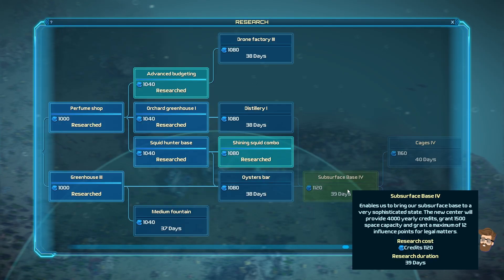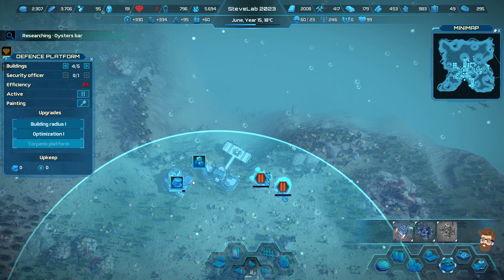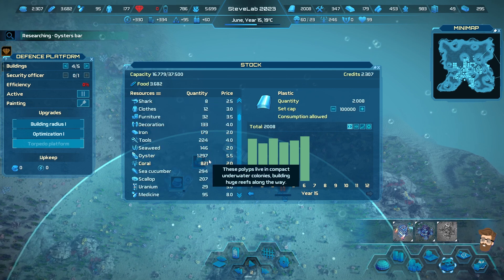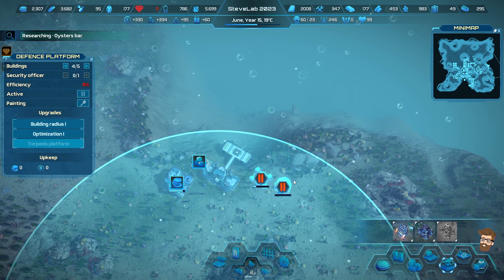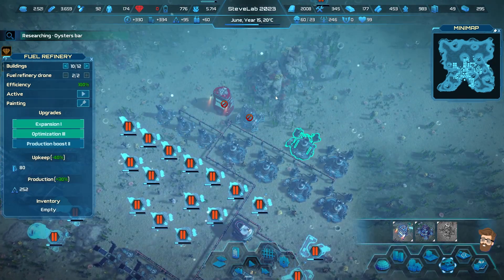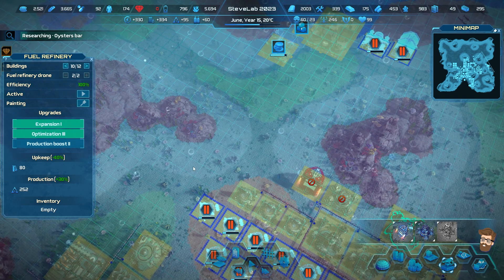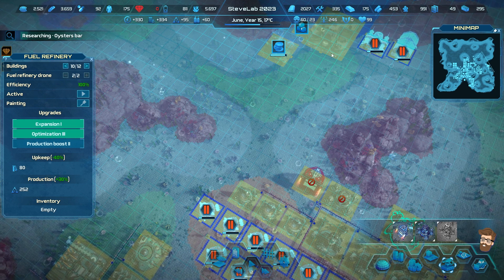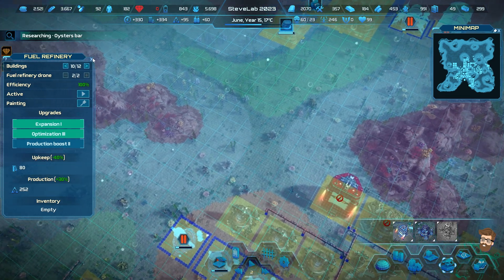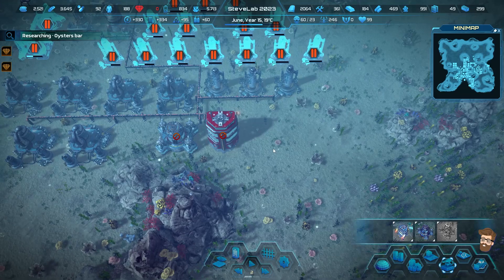Research completed on the squid research combo. Need to go distillery, oysters bar, and subsurface base. I want to go oysters bar first because I have plenty of oysters - I'm sitting on 1,200 oysters. Let's start planning out more fuel refineries in this area. There's some spots good for mining materials, but I like the idea of putting some refineries down in here. It would connect these two sections up and give me plenty of fuel production, which is going to be critical if I get these guys up and running.